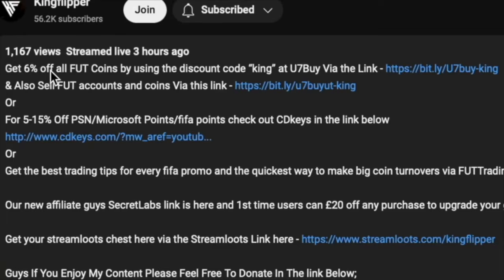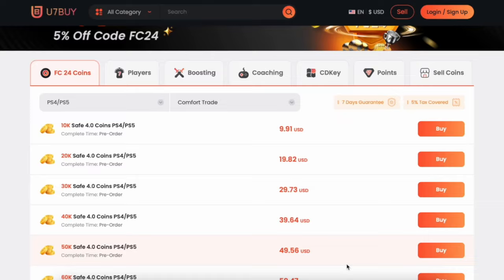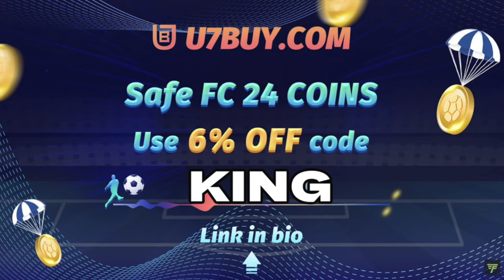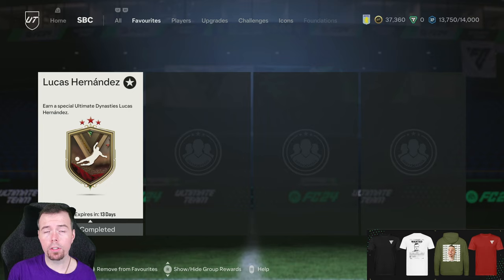If you're bored of having this, make it a beast team. Get yourself to use seven, buy yourself some cheap reliable coins, and don't forget to use King with a cheeky six percent off. Right, let's get into the video. Yo guys, what's going on? King Flipper here, welcome to another dynasty SBC video.